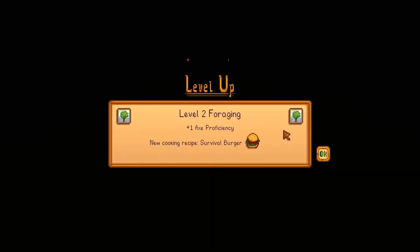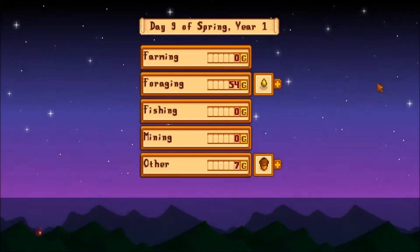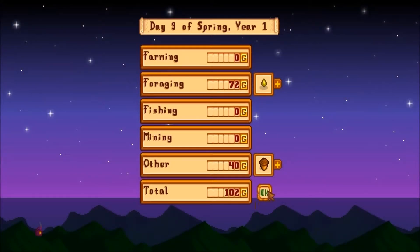Level two foraging. New cooking recipe: Survival Burger. How interesting. And then mining level one. Cool. I didn't make that much today, but that's fine.